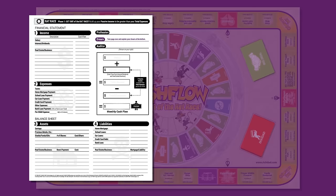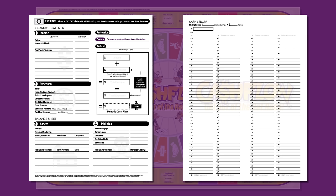Distribute a financial statement and cash ledger to each player. Take time to look it over and get familiar with the terms.